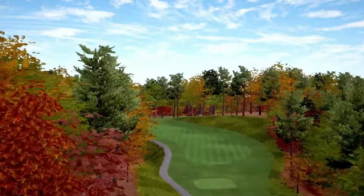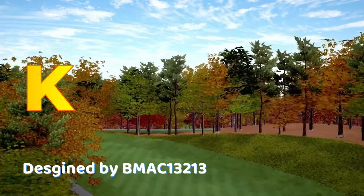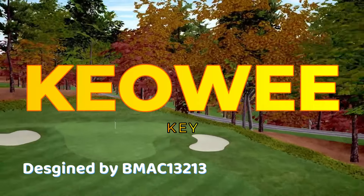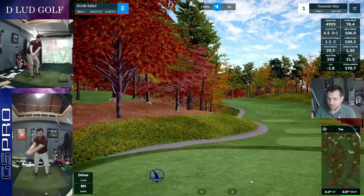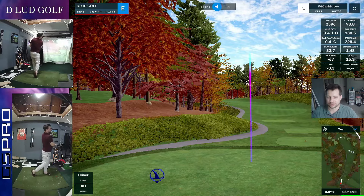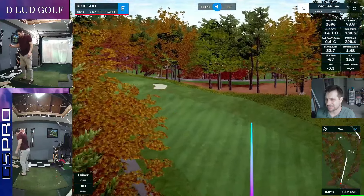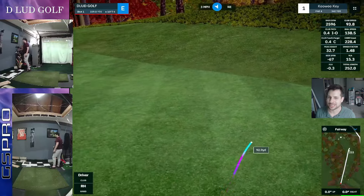Welcome back for a new course. We are at Keowee Key, as I'm going to say it. Really lovely setup here. We got some kind of isolated track. Each hole stands on its own, and then we're covered by all of these different colored trees and fall motif. We get the lines on the fairway, which I like.